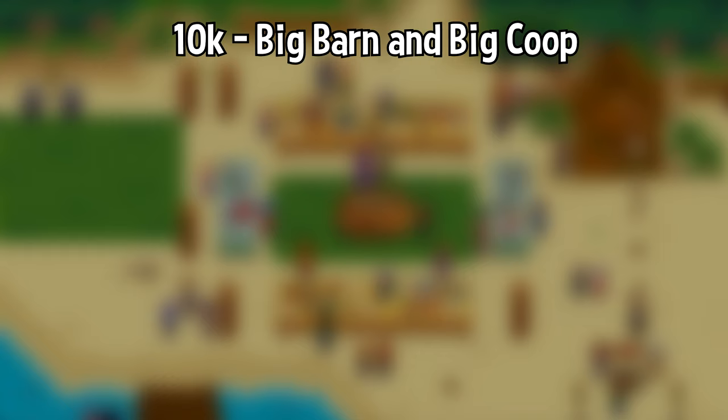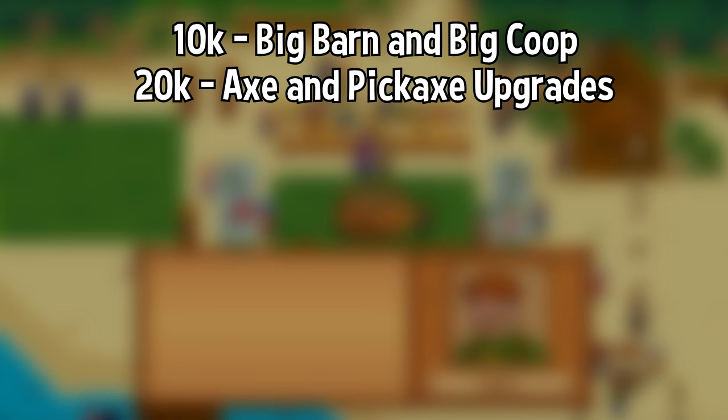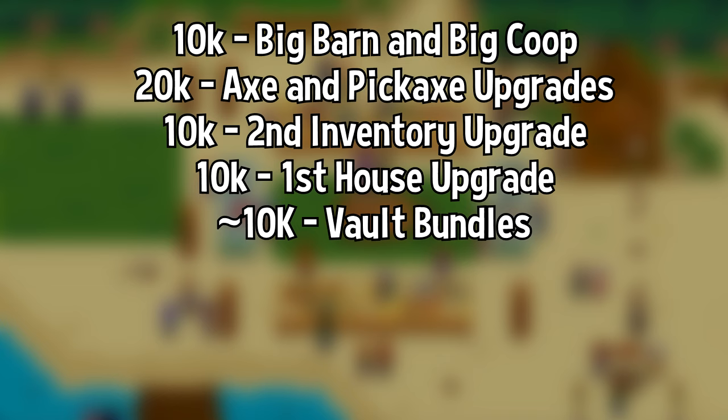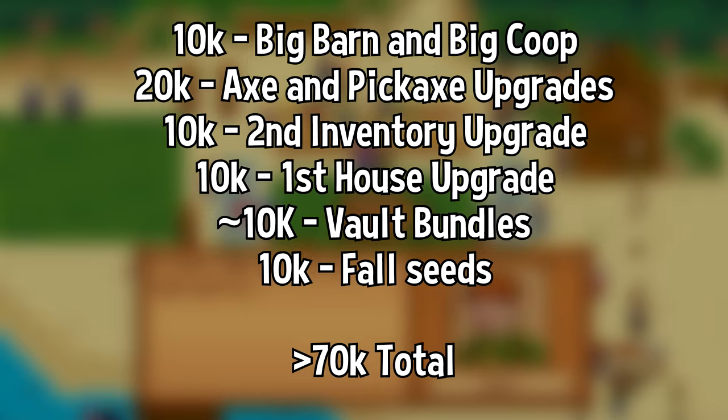By the end of the season, what should you put your money towards? Getting a big coop and big barn is important, especially since you'll need a pig by the end of fall — they'll run you 10k plus extra for the animals. The steel axe is essential, and getting your pickaxe to gold makes the last 40 floors much easier. Axe and pickaxe upgrades from copper will run you 20k. A second backpack upgrade is 10k, a house upgrade for cooking access is 10k, saving for vault bundles, and about 10k for fall seeds. Add it all together and you'll want around 70k made, not counting smaller purchases like summer seeds or fish ponds.